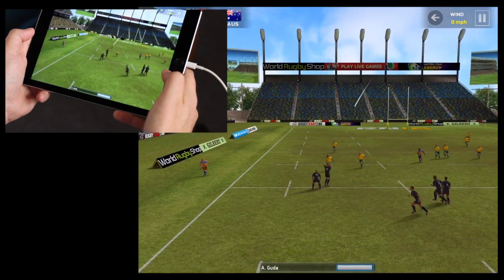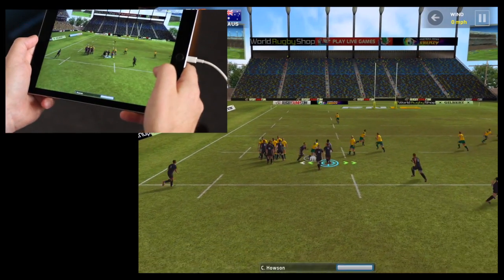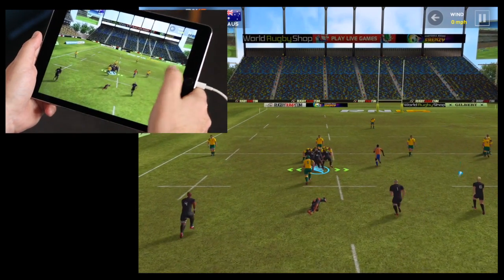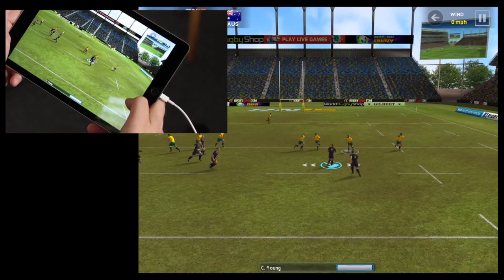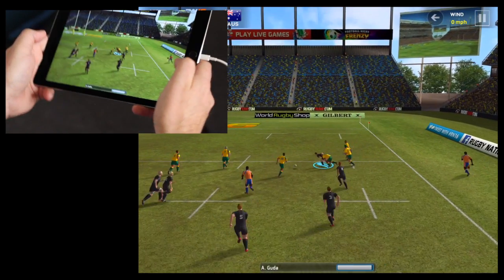Let's see if we can use some of the extra features in the game once we get tackled. Another maul - just keep swiping to put pressure on. And then tilt to steer left and right, get out to the wing, cut in and swipe. I'll throw the ball away.